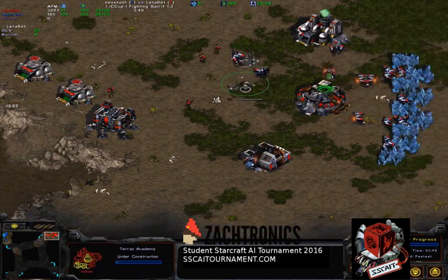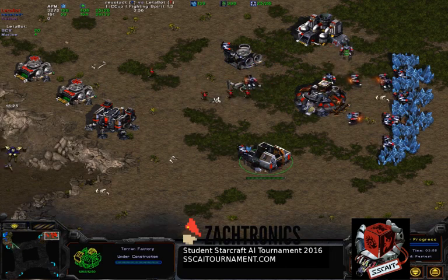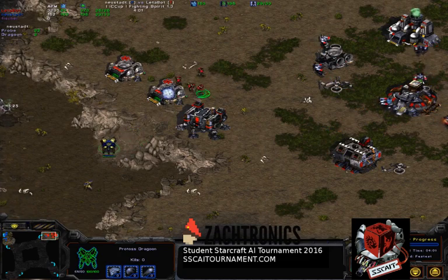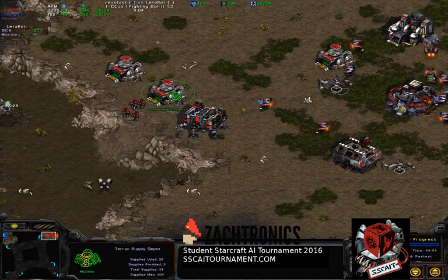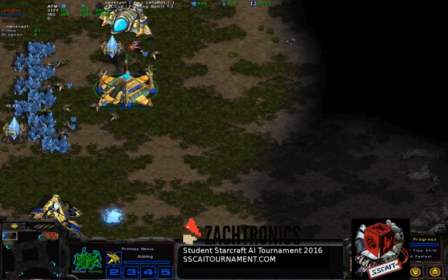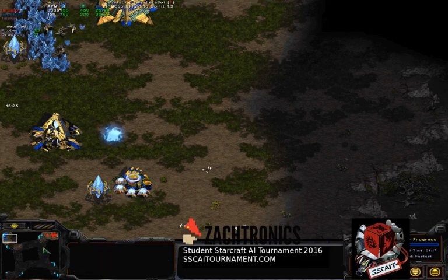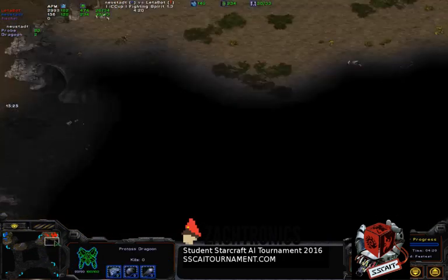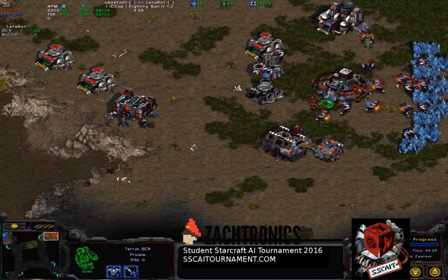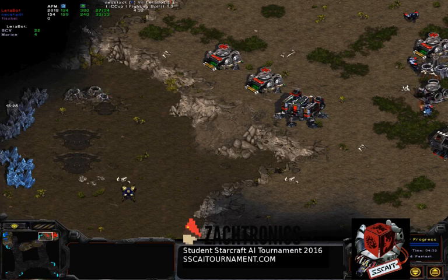The first probe nearly gets shot down. By this time it looks like Netabot is going for 4 marines out of the barracks and then an academy and a factory. Let's have a look at what the Protoss human player is doing. We now see a dragoon coming up to the wall and firing on a depot. The marines chase it off, so that's a bit of a standoff. If we look at the Protoss base we see two gates coming up and dragoon range finishing.